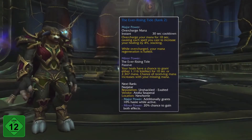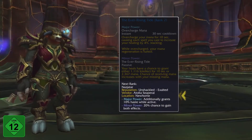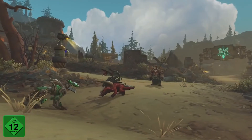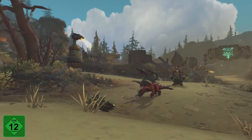After earning an Essence, you can find information about the next rank and how to acquire it in the user interface. Each Essence has four different ranks, with Ranks 2 and 3 granting more powerful effects. Rank 4 adds an improved cosmetic effect to an Essence's major power, making you stand out from the crowd.